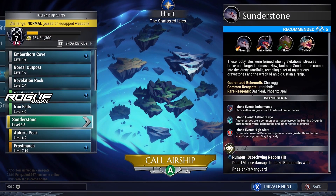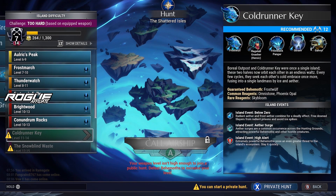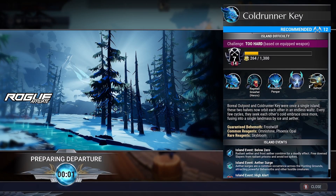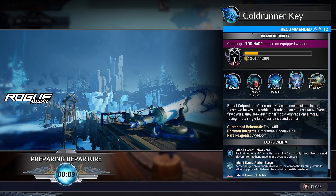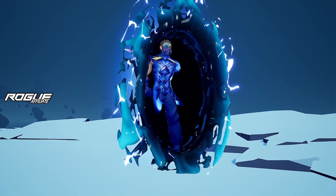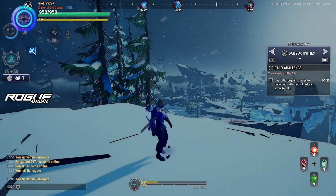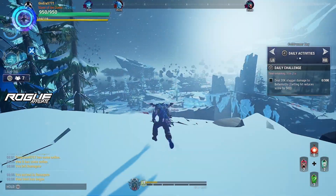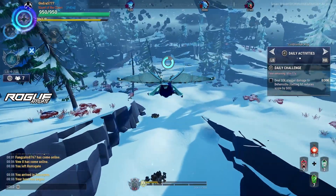So yeah, that was the build and I'm going to do some counter-hunter rounds and test this build out. For example, let's go to the Coldrunner's Key — I haven't been there for quite a while. We're currently on level 7 on Chain Blades and the Underground is level 12. Here we are in the Coldrunner's Key. Let's see what behemoths we got — we have the Pangor, the Frostwolf, and the Nashor. Let's go to the Pangor because it's closest to us.